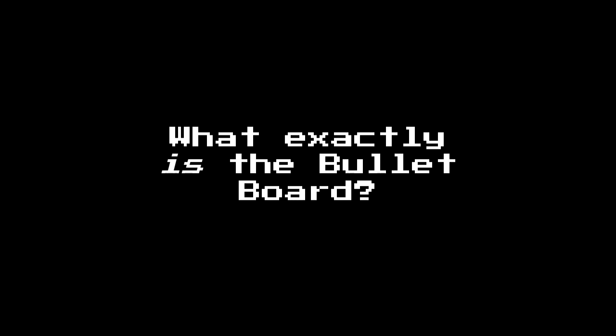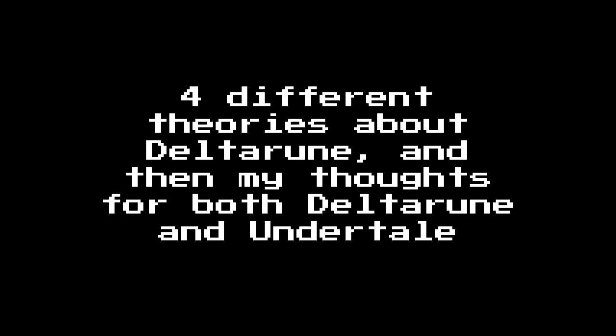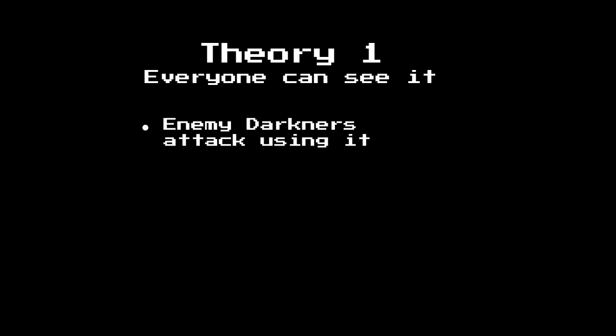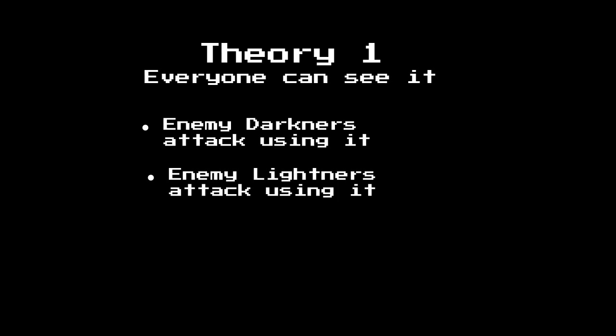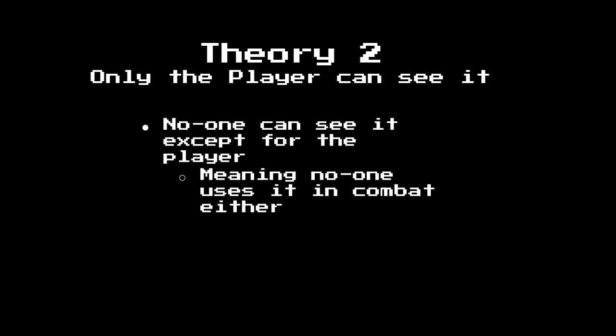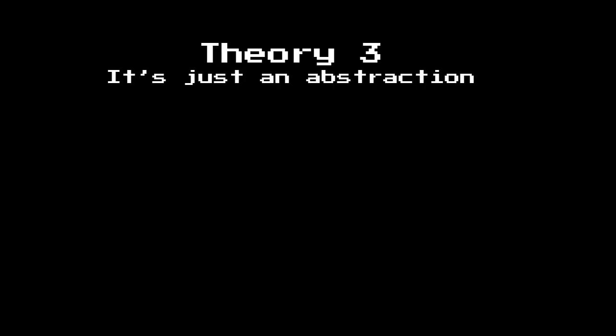The real question: what is the bullet board? What is soul dodging? Is it diegetic? Is it just a fun Toby Fox game quirk to make the gameplay more exciting with no deeper meaning? I've come across several takes for Deltarune where it seems more complicated than Undertale, and I do think they're worth mentioning. I won't be covering multiple takes about Undertale's system because I don't remember any. For Deltarune's bullet board, one take I've seen is that everyone can see the bullet board — the enemy Darkners attack using it, the enemy Lightners attack using it, and Chris, or more rather the soul, dodges their attacks. Another take is that the bullet board is real, but only from the perspective of the player. We can see the board, no one else can. Something else I've seen is the idea that Toby just didn't think about the bullet board too much, so it's mostly just there as a unique gameplay aspect.